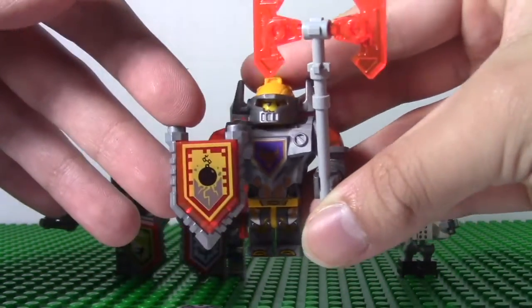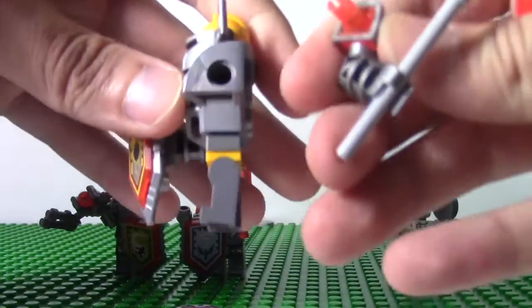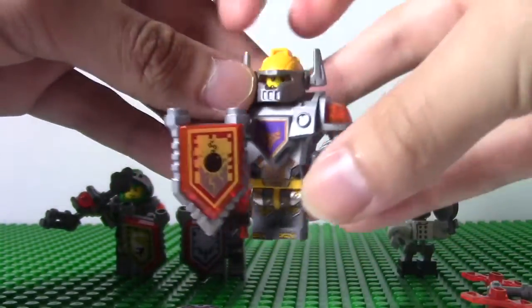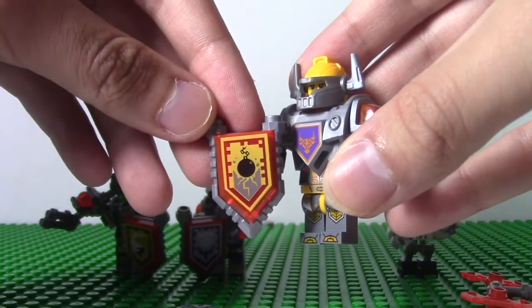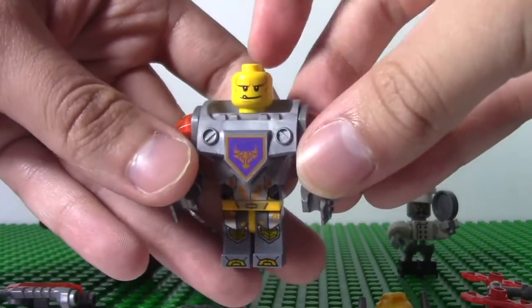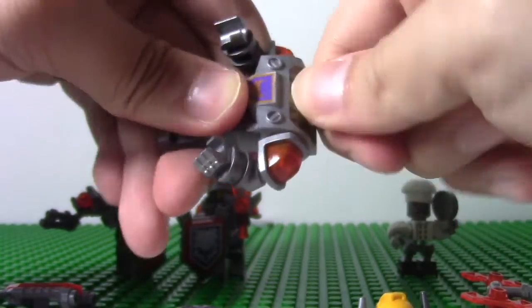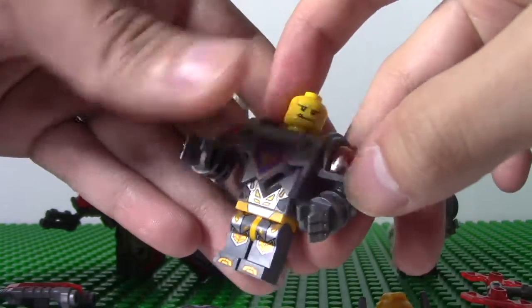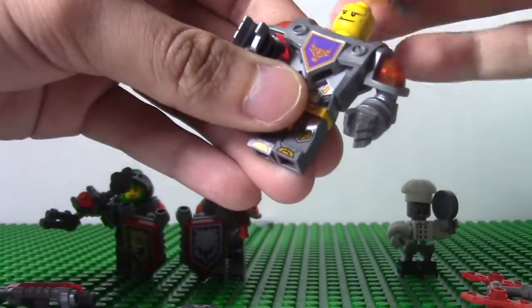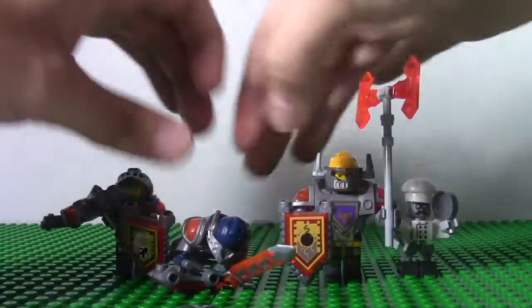Next, you have Axel, who is the most unique of the Nexo Knights because his chest piece is different since he's supposed to be basically a hulking giant. His arms are actually removable because of the different mold for the chest. He has his power axe and the Nexo power of ground pound. If you take off his helmet, he has his normal face and then a hungry face. His symbol is the bull, and you can't take off the armor because you'd take off the entire chest piece from the legs.